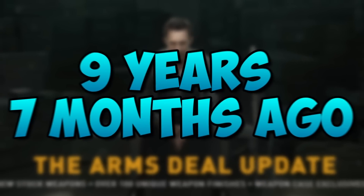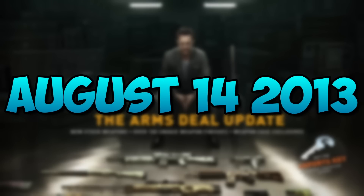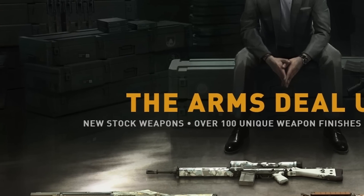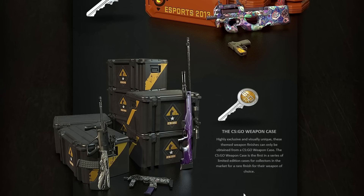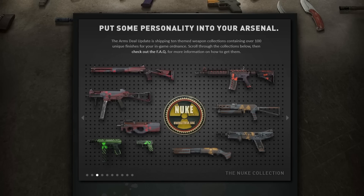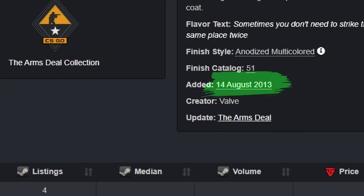The ARMS Deal update released over 9 years and 7 months ago, back on August 14th in 2013, which was arguably the biggest update we've ever received for skins. This is where they added in the first cases into the game with some of the first original finishes, as well as the classic collections. We will be hitting the 10-year anniversary this summer.